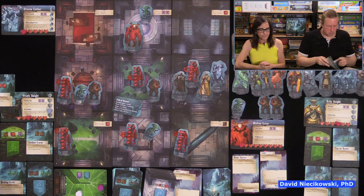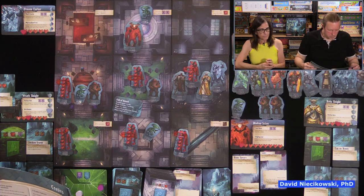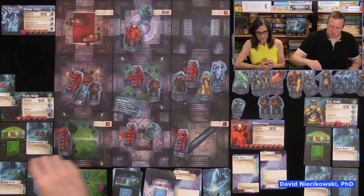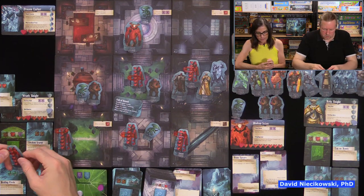Knights defend elders, not golems — golems don't count as defenders. So looking at the priority: undefended elder, defended elder. This guy's undefended, he goes first, he gets hit three times.